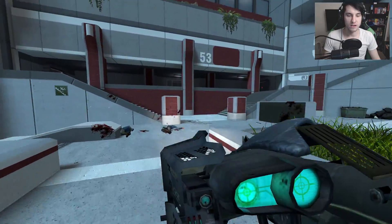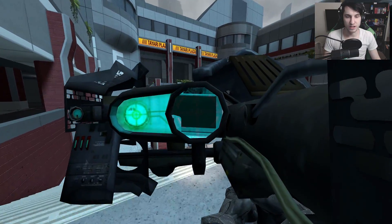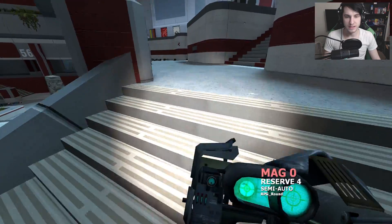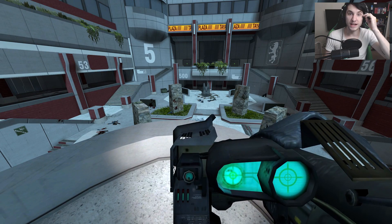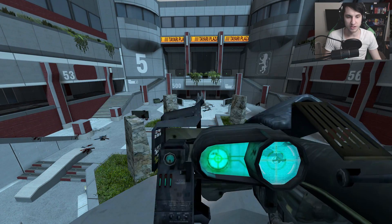Next up we have the RL, which looks like a rocket launcher — this looks really cool. I'm guessing RL stands for rocket launcher. The scope looks really cool. I've got a bunch of Odessas lined up. Holy shiza. So that doesn't mess around — that's a pretty potent rocket launcher there.